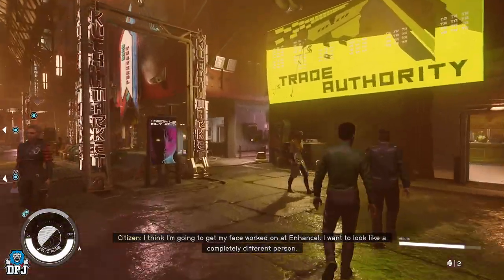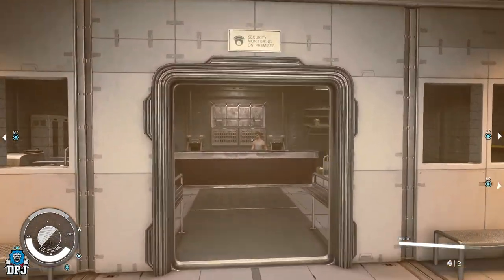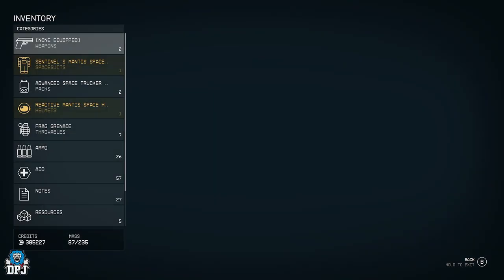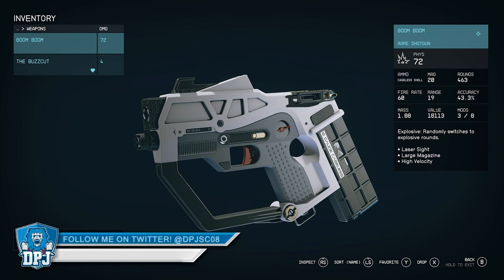Voli Alpha — this is where you buy the two weapons. If you're here doing the credit glitch (which is on the channel, so check that out if you want ridiculous amounts of credits) — this guy sells the two weapons. The main one is the Boom Boom, which has explosive rounds. It randomly switches to explosive, so it's going to do a lot of damage, but it's random. It also has laser sight, large magazine, and high velocity.